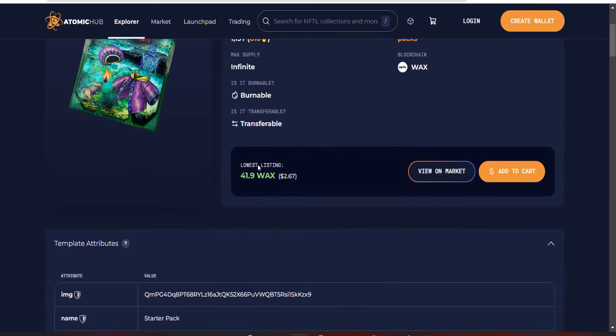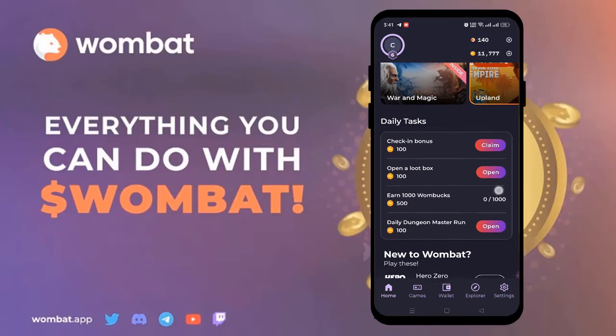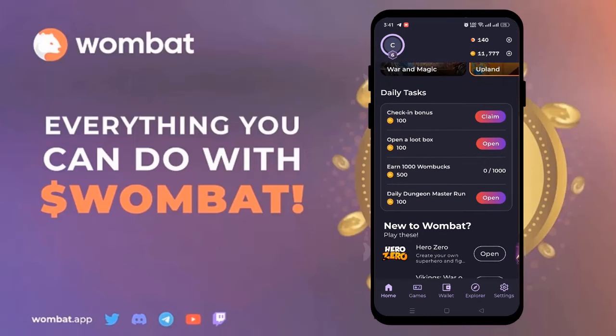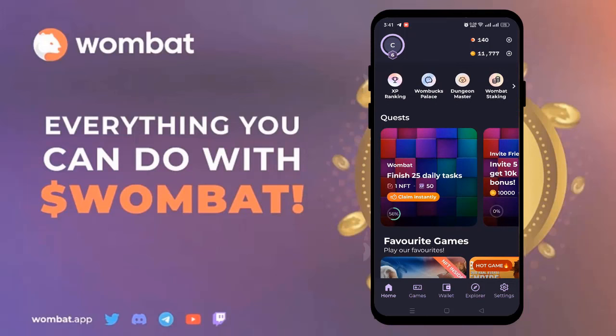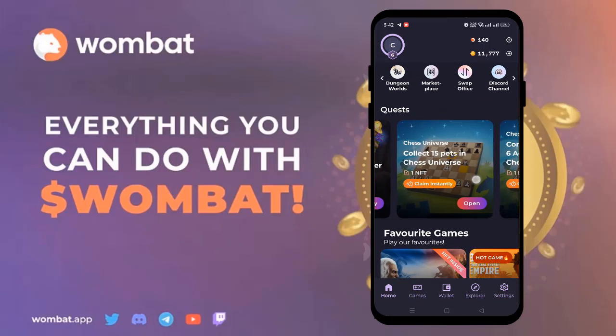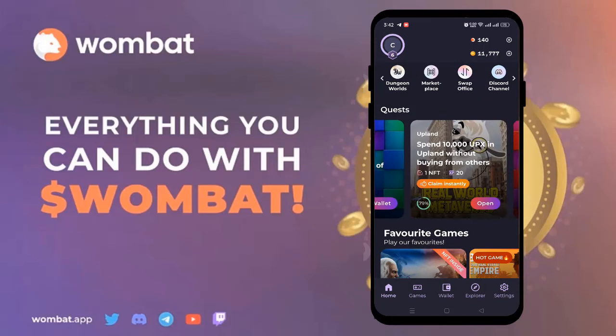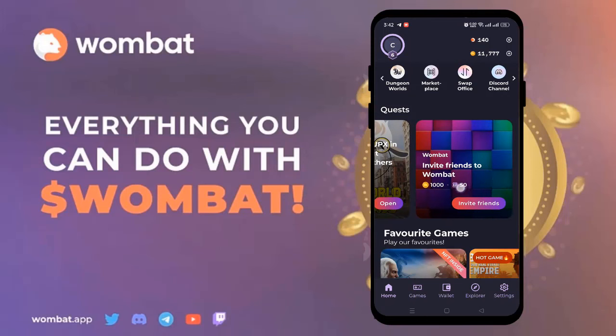Now let's take a look at the Wombat mobile app. After you've logged in, you can check your XP ranking, Wombat Palaces, Dungeon Master, Wombat Staking, NFT Store, NFT Gallery, and many more. In both the mobile and desktop apps you'll find the Quests option, and all available quests can be viewed on the home page of your mobile app.